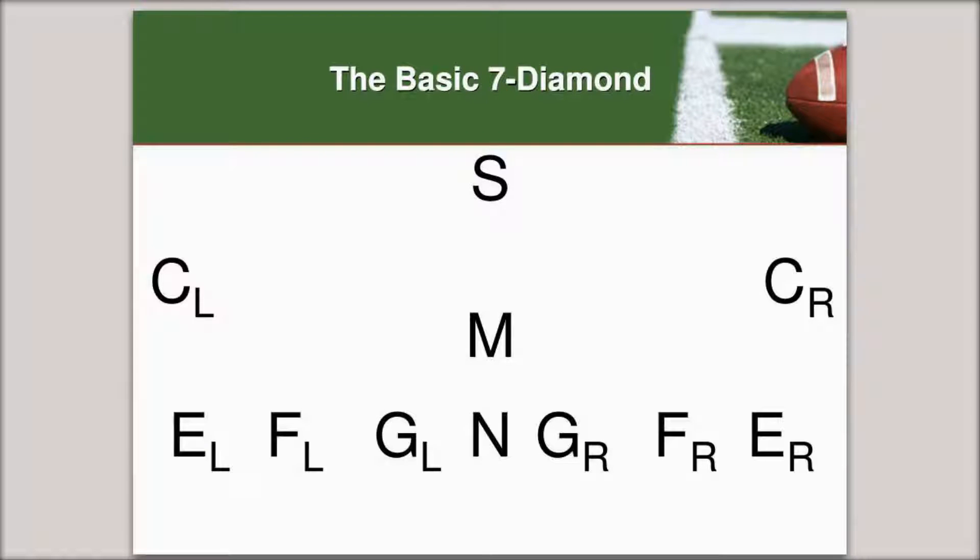This is what the seven diamond looks like - your basic seven diamond. You've got four defensive backs, a mike linebacker, a safety, two cornerbacks. Everyone else is on the line: a nose guard, defensive guards, guys I call forwards, and defensive ends on each side. We'll talk about each one of those as we progress.